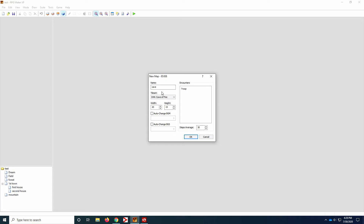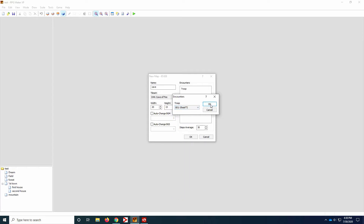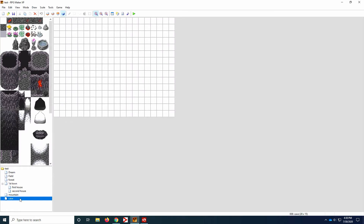Some of you might remember in tutorial 3, we went over battle processing — we're going to talk about that a little again today. Underneath troops, this is where random encounters can happen so that you can have different troops of enemies attack your player. All you need to do is double click under the troop and choose who you want to encounter your character. The average steps underneath are the amount of steps in between each encounter. 30 is a pretty base level — if you make it higher, the encounters will happen less; if you make it lower, the encounters are going to happen more frequently.